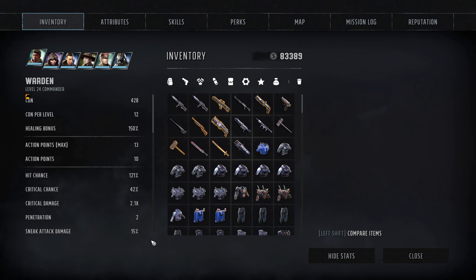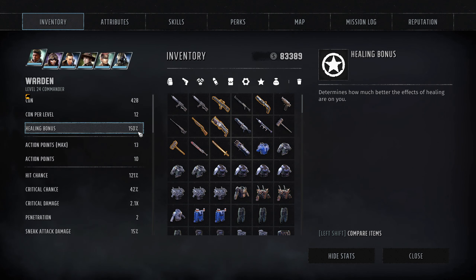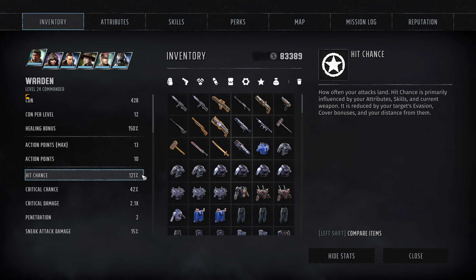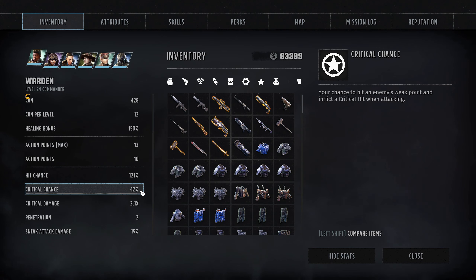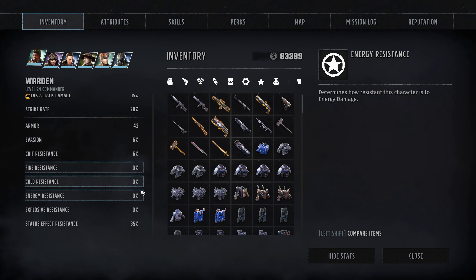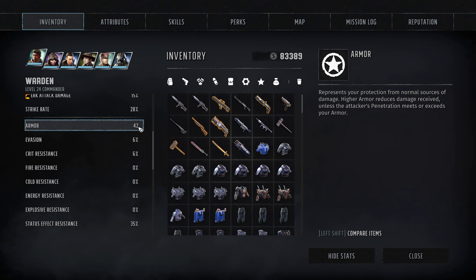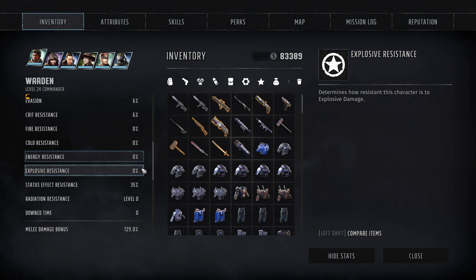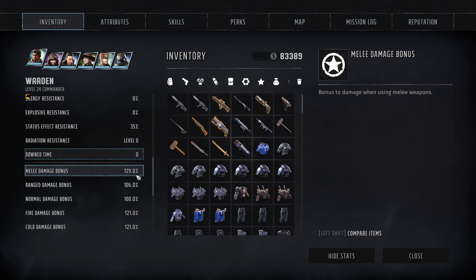From a stats perspective: we get plus 150% healing bonus from the Chemtech, which is really great for healing teammates or ourselves. With coordination and everything accounted for, he's sitting at 10 action points. Hit chance is at 121%, so a really good chance to hit even enemies in cover or who are evasive. Crit chance ends up at 42%, meaning about half our shots will crit, with a crit damage of 2.1x. From an armor standpoint we're sitting at 42, with plus 6% evasion and crit resistance. Blanket 35% on fire, cold, energy, and explosive resists.